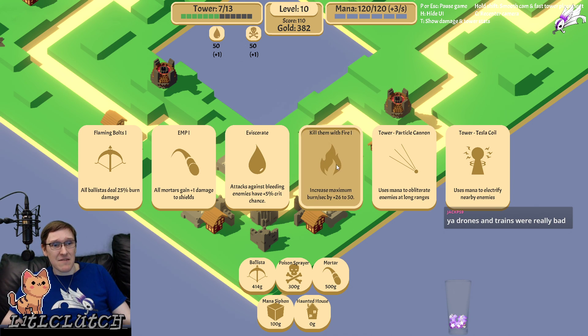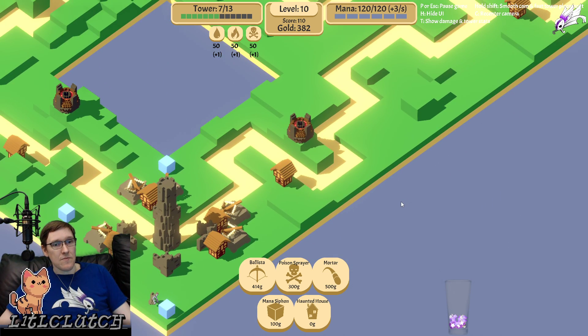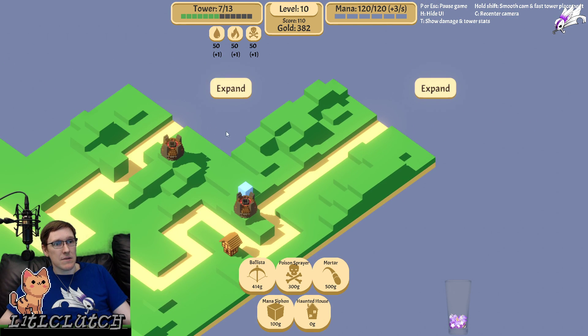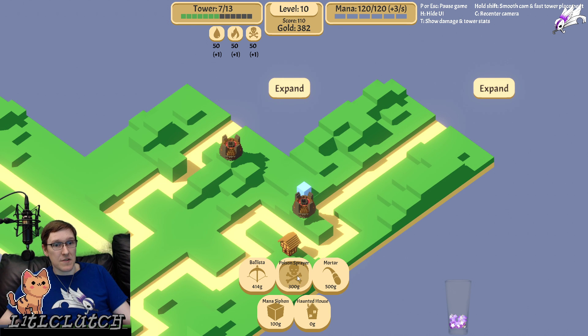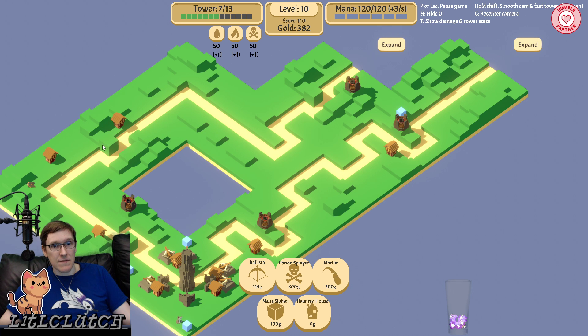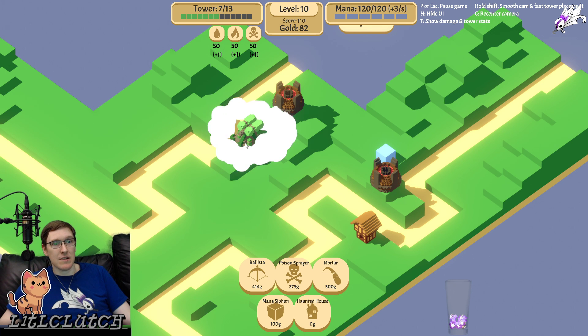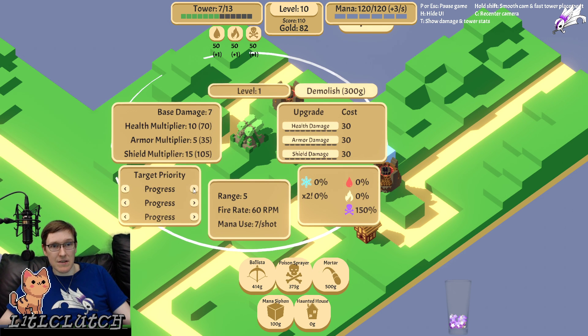I don't know what I want to get. Attacks against bleeding enemies have increased crit. Let's do some burn — I was going to go for the increased burn, but let's go for this. We got enough for a sprayer. I don't know what kind of range it's going to have if I put it here — a little bit. Poison's good against shields.